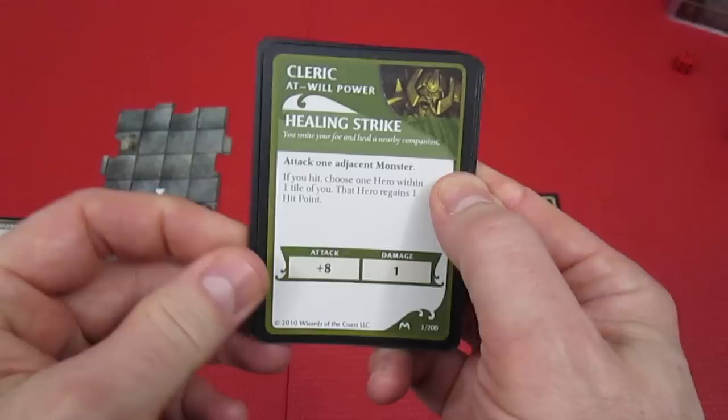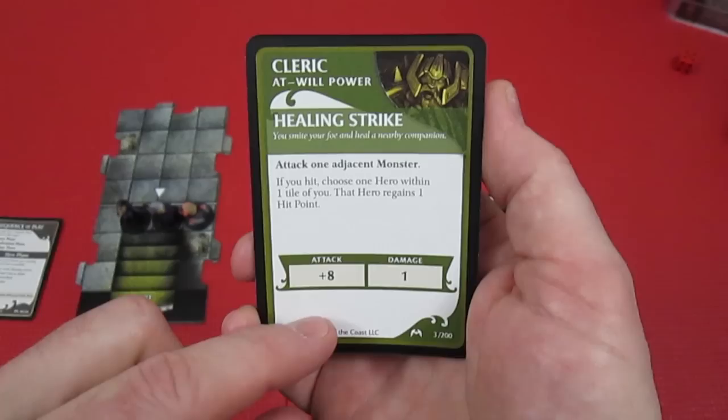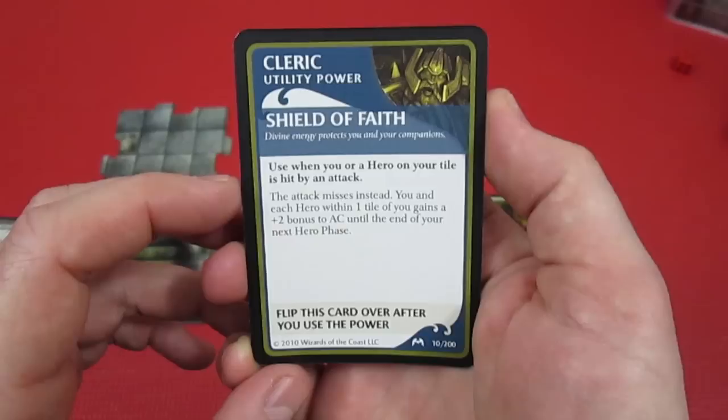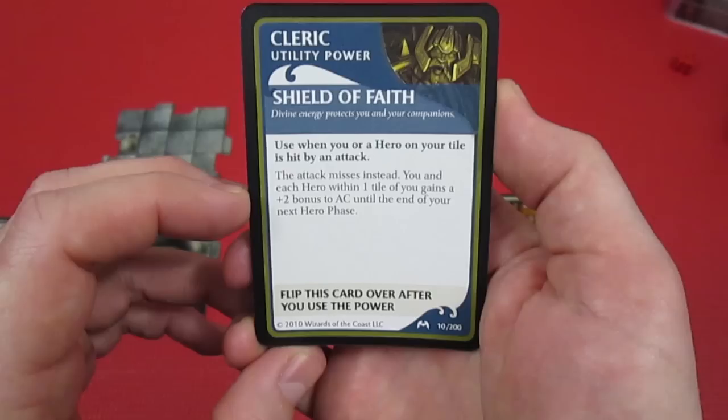His second at-will is Healing Strike: you smite your foe and heal a nearby companion. Attack one adjacent monster - if you hit, choose one hero within one tile and that hero regains one hit point. His utility power is Shield of Faith: divine energy protects you and your companions. Use it when you or a hero on your tile is hit by an attack - the attack misses instead, and you and each hero within one tile gain plus two to armor class until the end of your next hero phase.